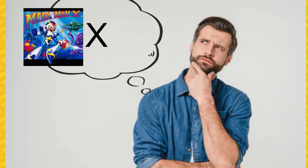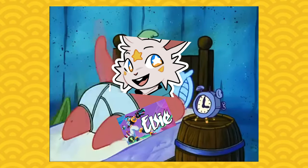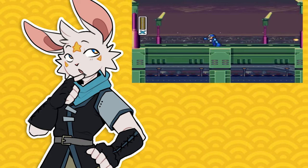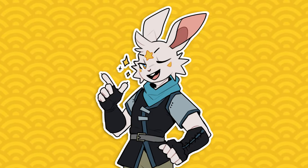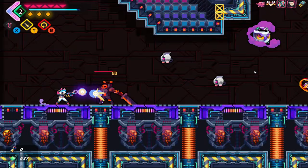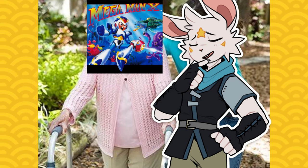Have you ever wanted Mega Man but as a bullet hell roguelike? I sure didn't think I did, honestly. Who would think that? But when I stumbled upon LC, I was intrigued — the idea of combining classic platforming plus the style of the Mega Man world alongside roguelike elements. Welcome to the Roguelike Spotlight, where today we'll be going over Elsie, a game that gives a fresh take on action platformers by introducing bullet hell roguelike elements.